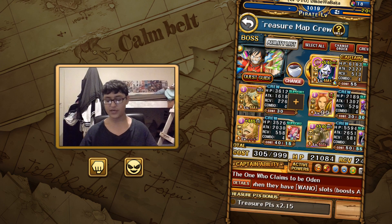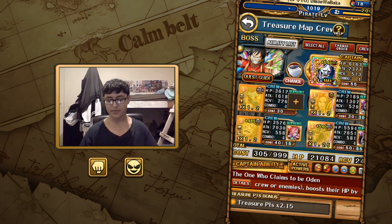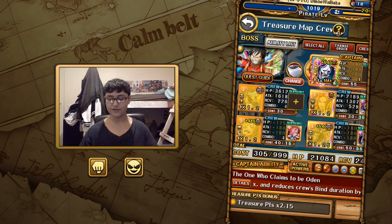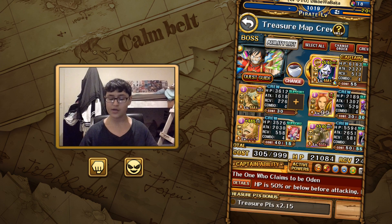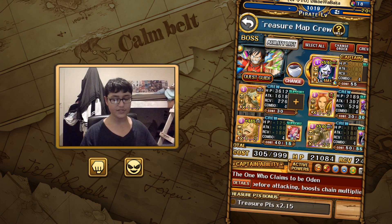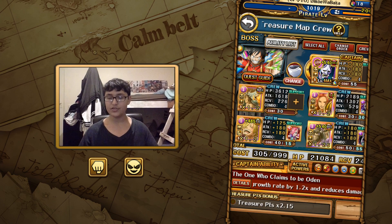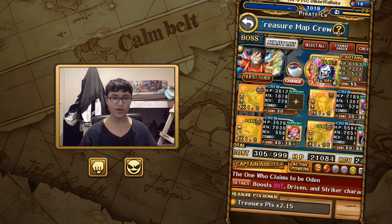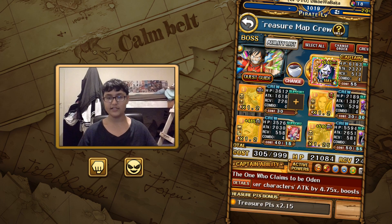Moving on to the final stage, we get five turns of special bind. Wire gets rid of that. Then we can use our Magellan and Hannibal to give us a conditional attack boost, as well as having the support of Moria to give us a 1.5x color affinity to our Driven characters. Optionally, you could run Tidal Nami instead if you don't have Moria. You can also run your super type of Yamato if the damage is a bit niche. We are heading through the barrier of the Four Emperors which is quite annoying, but the damage is still really good so it doesn't really matter.